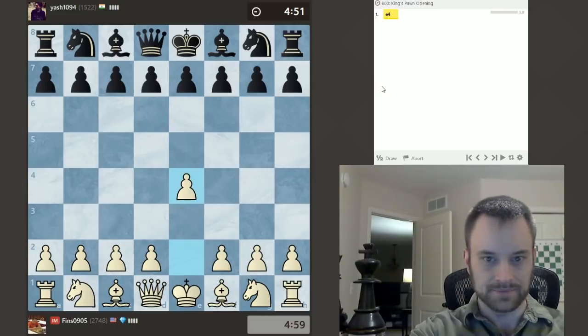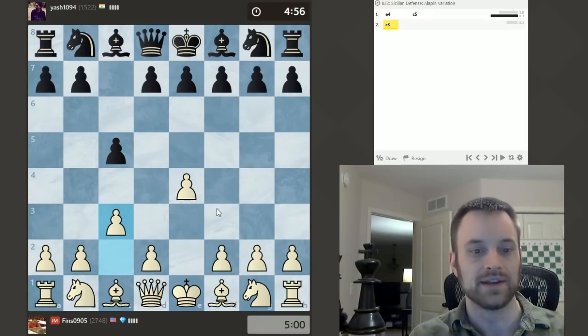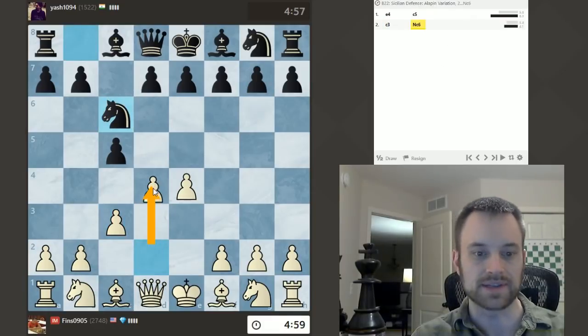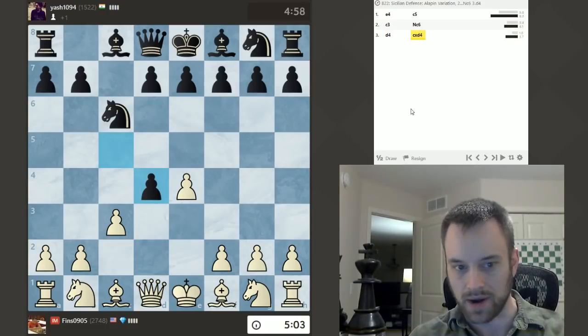Been a little while since one of these. Hopefully my opponent's there and we have liftoff in the Sicilian. Let's play the C3 Sicilian, also known as the Alapin variation. We're trying to build this big center with D4. I recommend this line quite frequently to my own students, especially in this rating range.